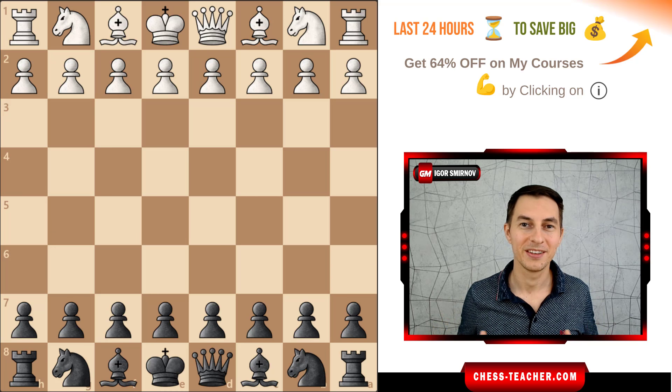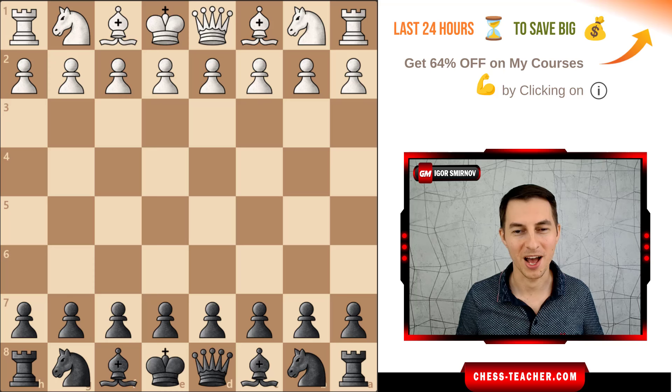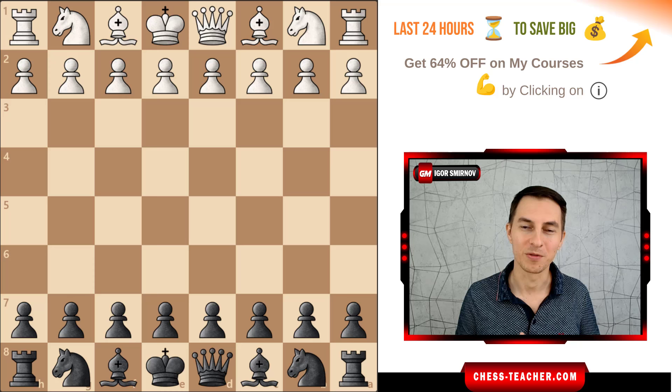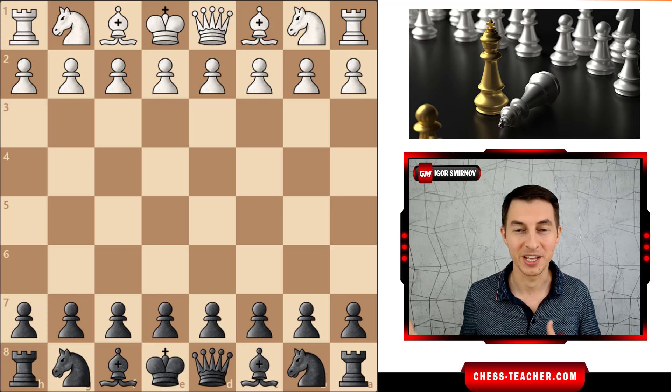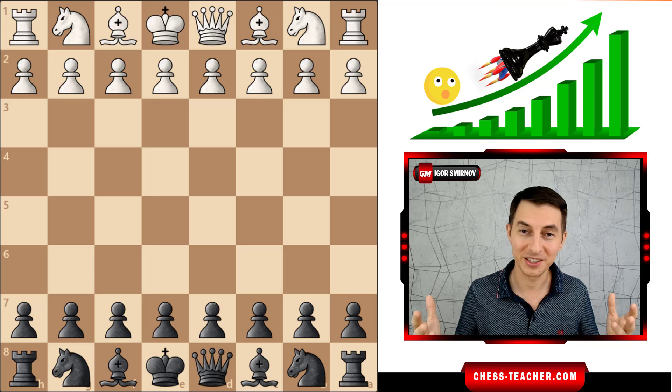This is insane. As a grandmaster, I'm ashamed to recommend this opening to you. I've always been thinking that it's just a dirty little trick that only works against beginners. But recently I checked the database and it blew my mind, because this is a universal opening for black. In most common lines, you win as black in 7 or 8 moves, even against 2300, 2400, 2500 rated players. And it really does work. That is completely insane.